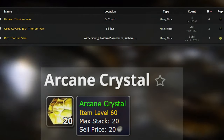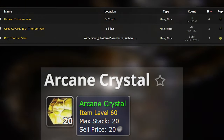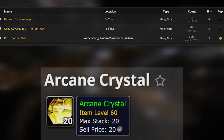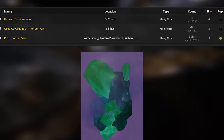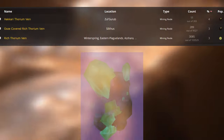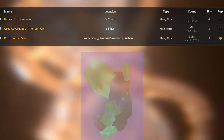You're going to need a lot of Arcane Crystals to create the Arcanite. The best source is the rich Thorium veins found in specific high-level 60 areas. So I'm going to go over some of the best places to farm your Arcane Crystals.